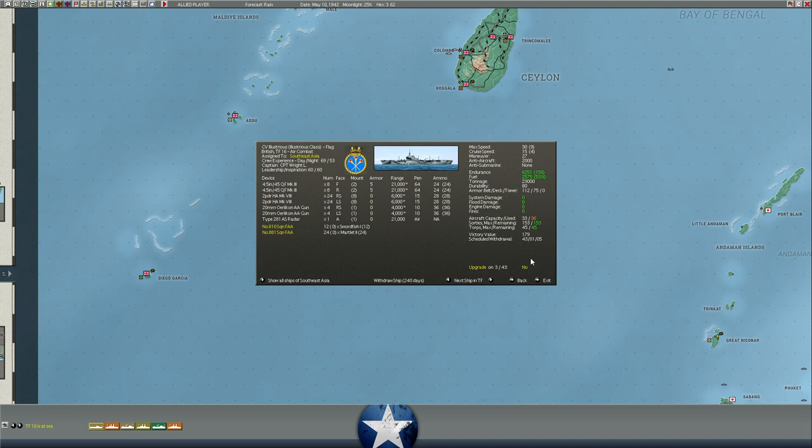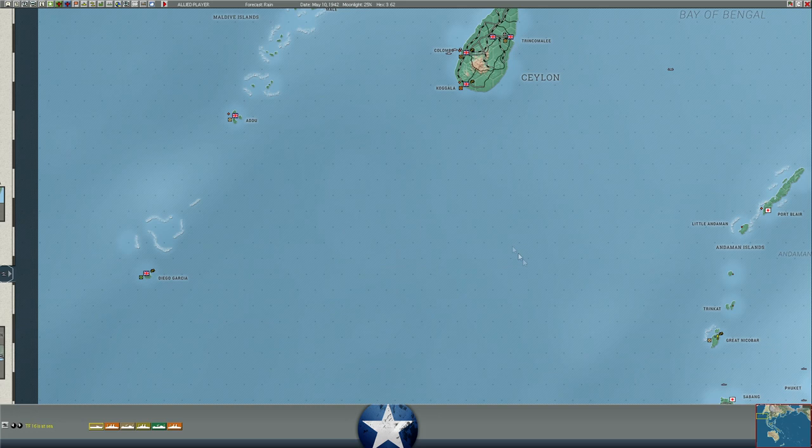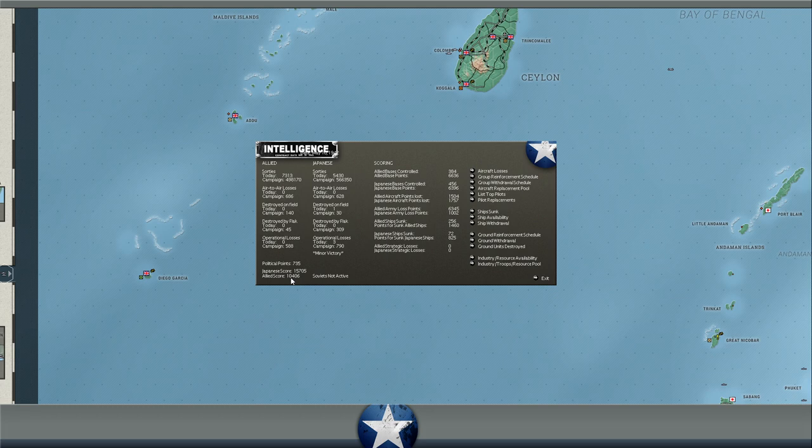If a ship gets sunk before its withdrawal date, you don't have to worry about it. But ships like the Illustrious have to leave the Pacific theater by January of 1943. If you don't withdraw them to a port and give the option to withdraw, you pay a victory point or political point penalty. Right now the Japanese have 15,000 victory points, the Allies have 10,000 — the Japanese are ahead by a bit. If Japan gets three times our victory points by end of 1942, the game has an auto-victory for Japan; two times by end of 1943 is another auto-victory.